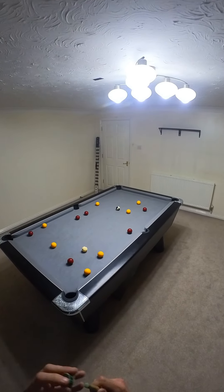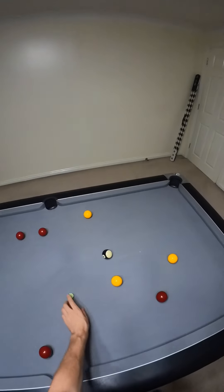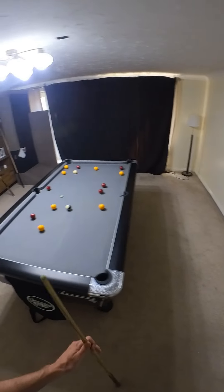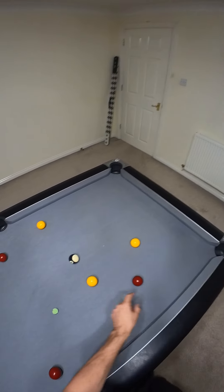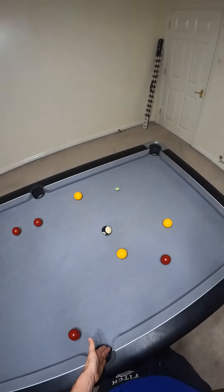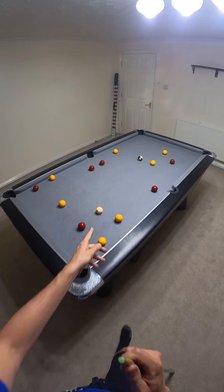All of the reds have somewhat of a natural pattern. This is definitely the last red. Depending on the angle, I'm either going to leave this ball to the corner here and play for the black in the middle, or come over and leave the black in the middle. So first ball is middle pocket.